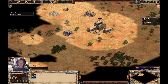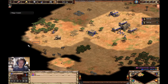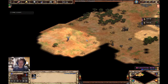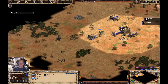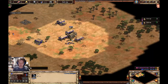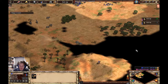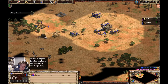It starts off pretty standard — I've put my six villagers onto sheep and I'm going to be scouting around. If you can tell by the line of sight around the scout, this is the civilization bonus of the Mongols — it makes scouting so nice on this map. If you don't know about Mongols, their big bonus is their hunt. Any animals that they hunt — not herdables like goats and sheep — but their hunted animals give a 40% food bonus. It used to be 50% but it got nerfed.